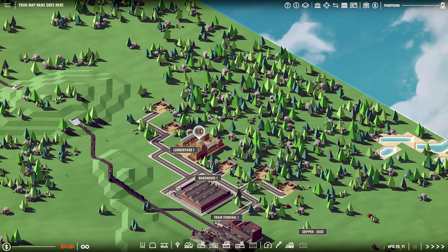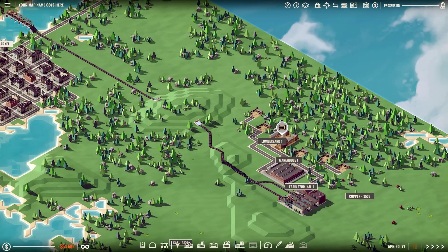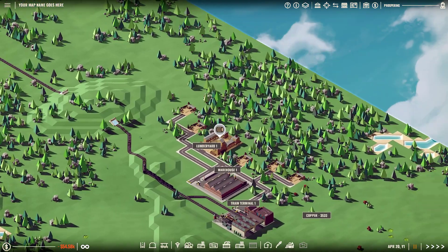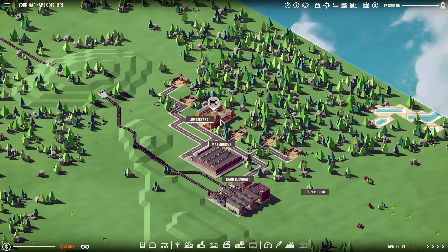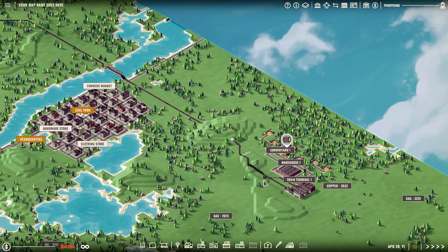So we have lumber here and we want to clear the forest. We just need to destroy this forest and sell it for produce and get rid of all the woodland critters. We want to cut down so many trees that not even this town can buy it all, so we need to ship some of it elsewhere.